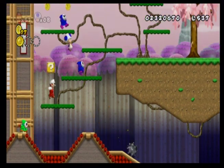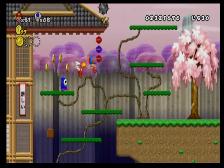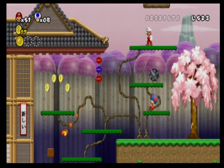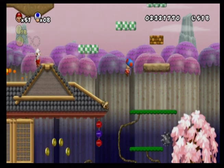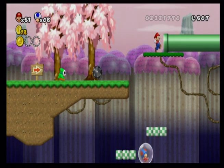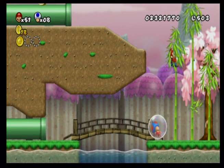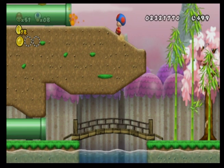Fire could just burn you to death. If you get hit by a hammer, the least it could do is give you brain damage. So now I don't have to deal with any annoying green enemies. That is annoying. Wait, there's a star medal on that high platform!